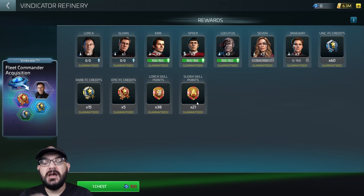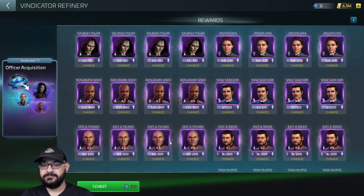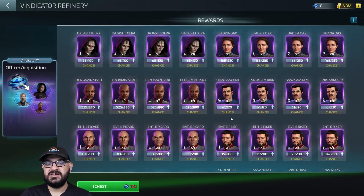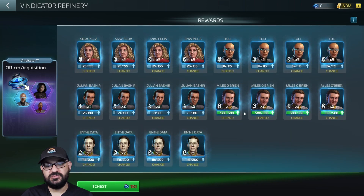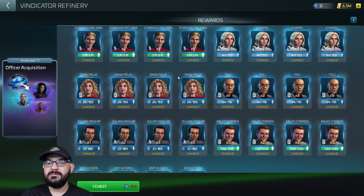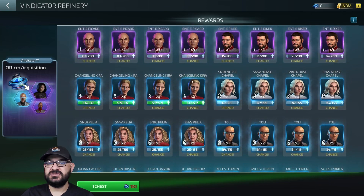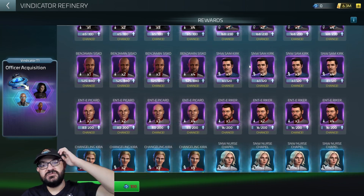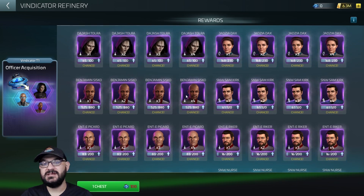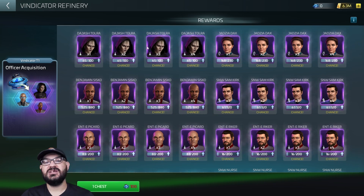On top of that, you have upgrade materials for Lorca and Sloan. To me this is ungodly cool because before it was pay-to-get, which kind of sucked. Then we have the officer acquisition section. We have the new officers — Data at the bottom, O'Brien, Bashir, Holly, Chapel — she's alright — Riker Speed Enterprise, Sisko, Jax, Dax, and Dashash Talora. Pretty cool selection of new officers.